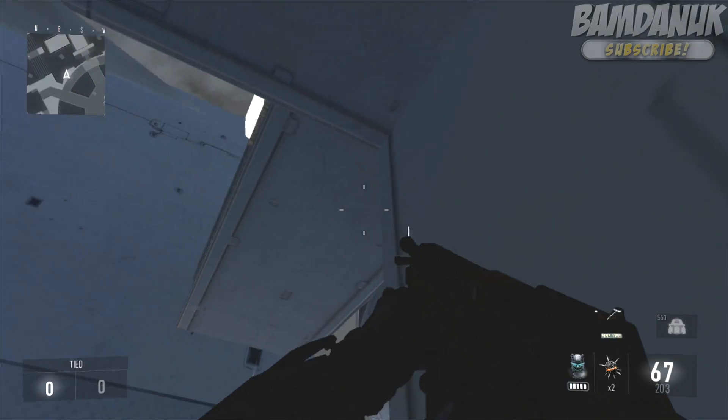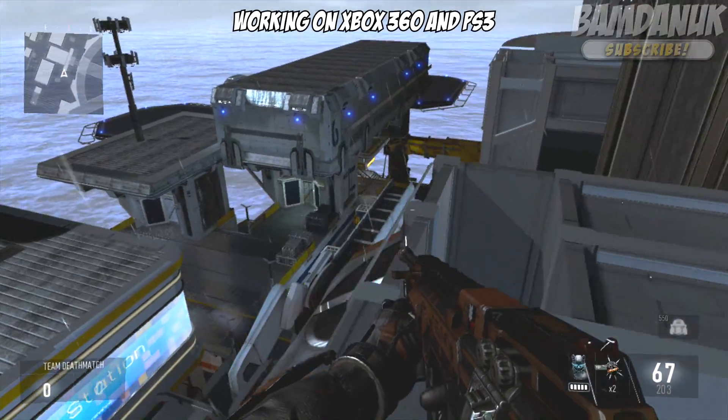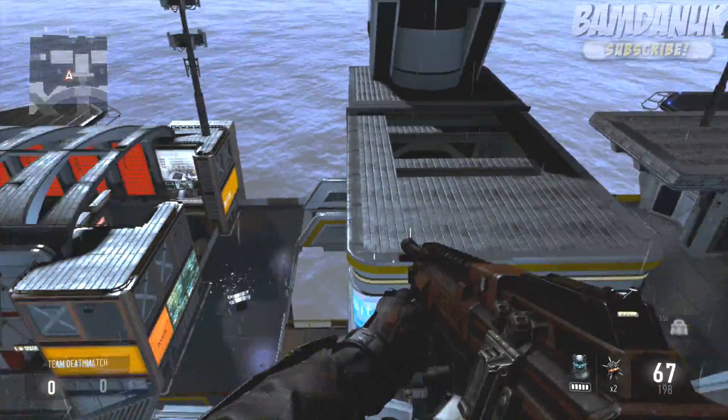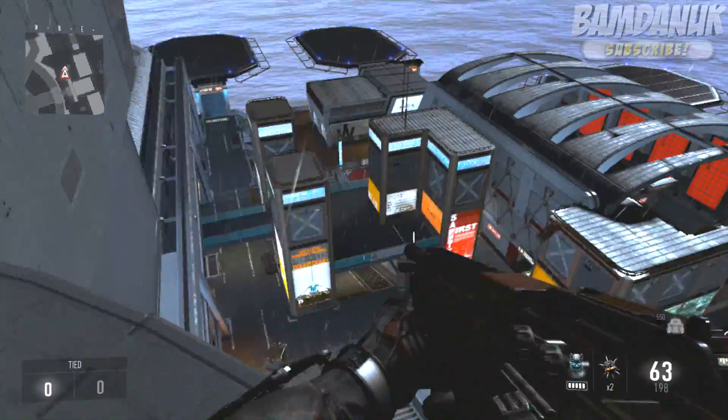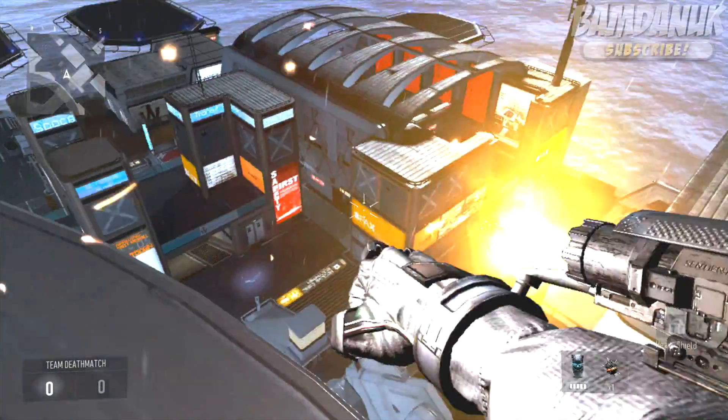Land here and from here do a double jump up and you're going to land onto this bit. From here you're on top of the map — you can have a little fun, you can explore. This is possible on Infected. As always I advise not to do this online — keep it to private matches or just fun things with your friends.